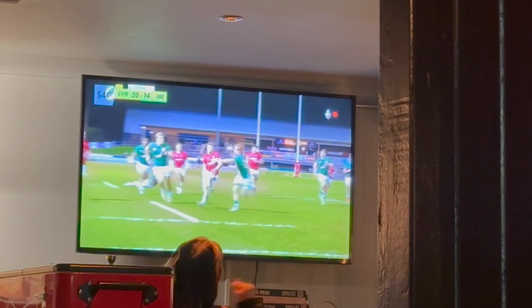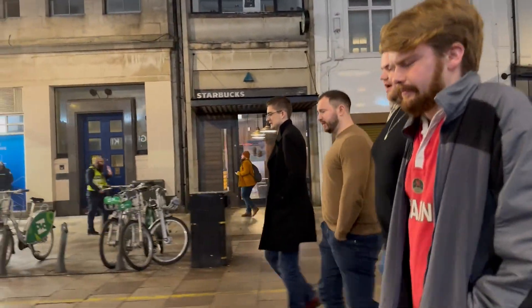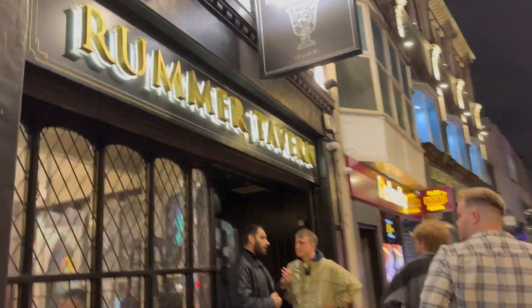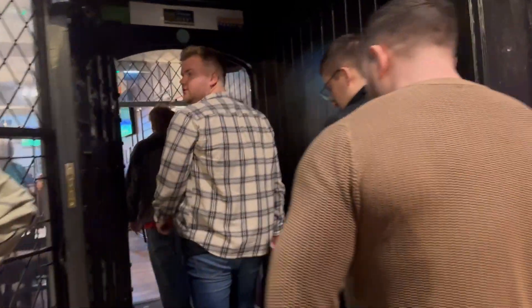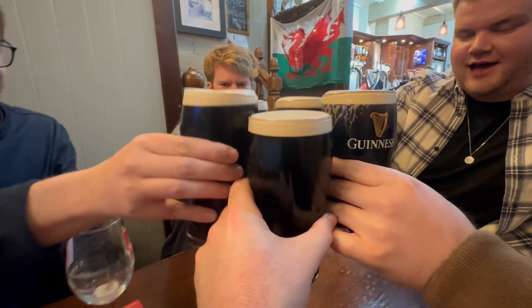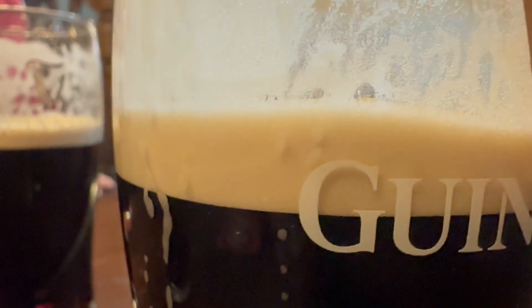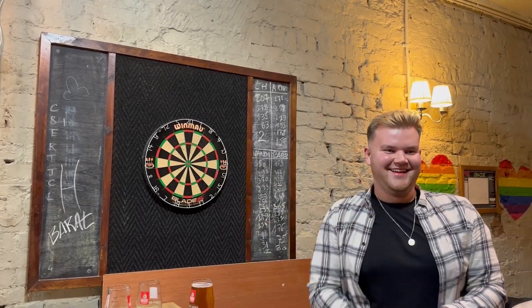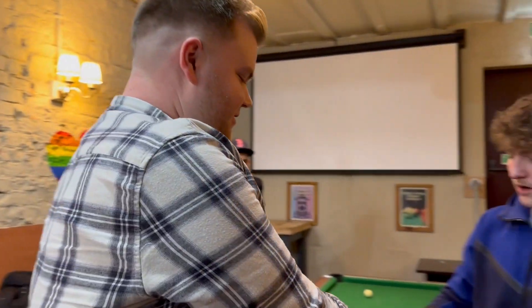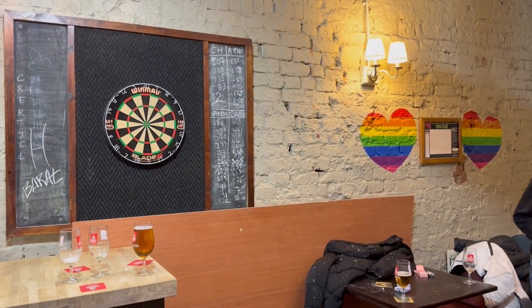Onto a Cardiff classic for round three — the Roma Tavern. A great little boozer that also has a dartboard. Back onto the Guinness for this one, partially because Daniel was still haunted by his poor performance in Split the G earlier on. Onto darts for round three: the best score off three darts decides the draft order. Quick shout out to Harry and the rest of the old boys from Glantaff who allowed us to play around their pool tournament.